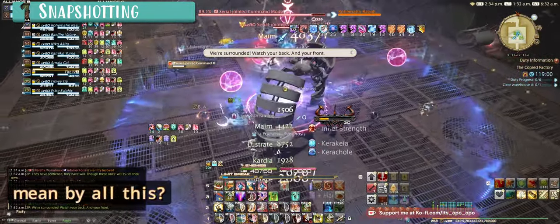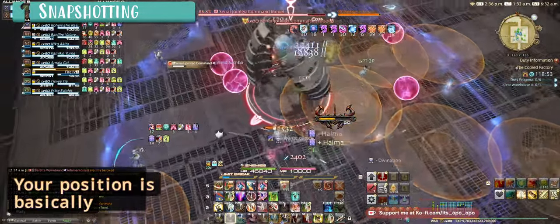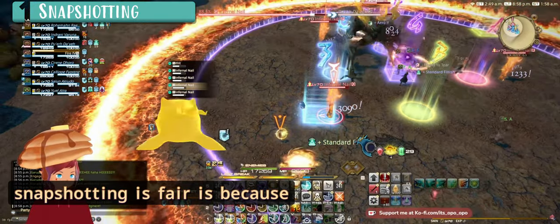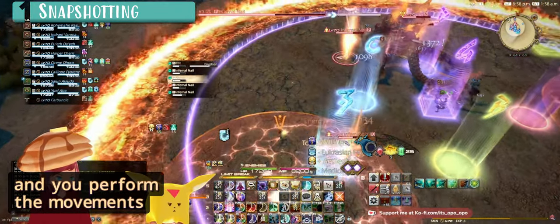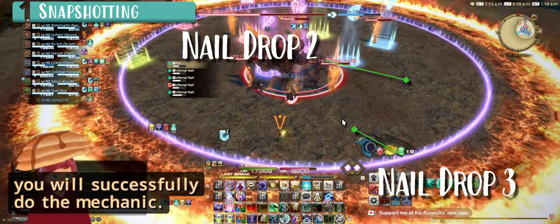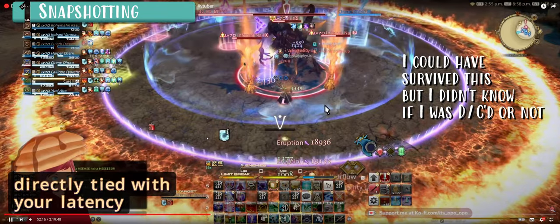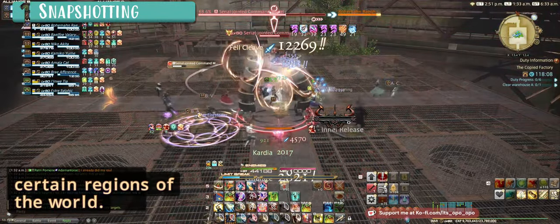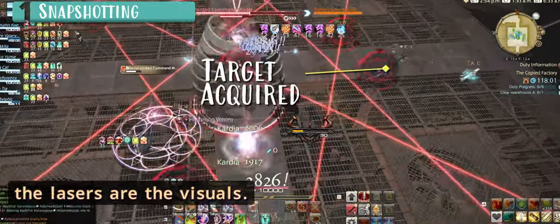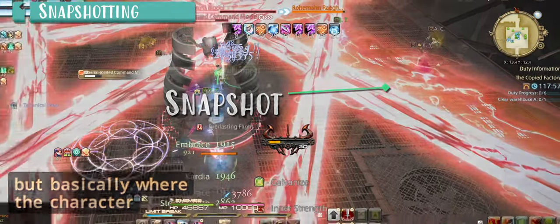So, a mechanic is just the attack the boss or enemies are doing, and your position is basically where your character is currently standing. The reason why snapshotting is fair is because if you are lagging and you perform the movements correctly to dodge the mechanics, as long as your upload isn't affected by the lag, you will successfully do the mechanic. Whereas in a lot of other video games and MMOs, your positional data is usually directly tied with your latency and can be unfair for certain regions of the world. In this example we can see that the target symbols are the snapshot and the lasers are the visuals.